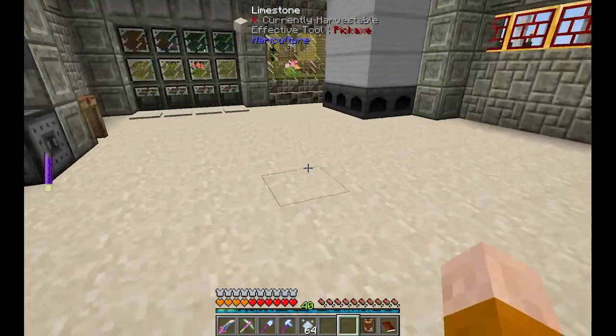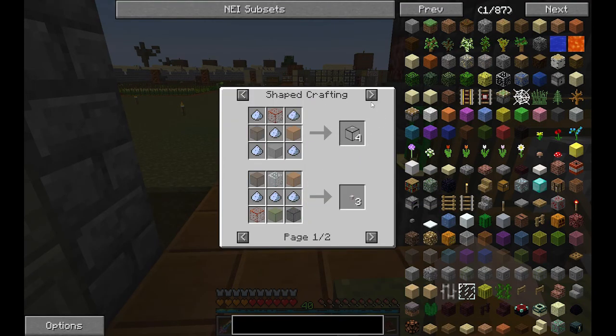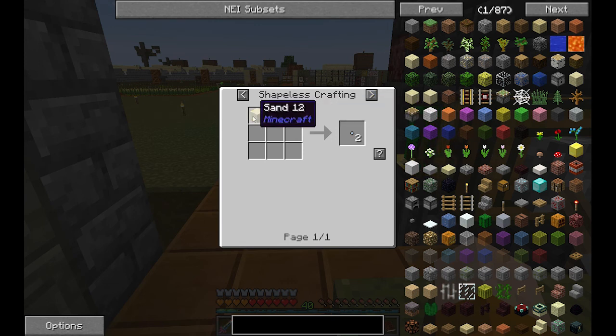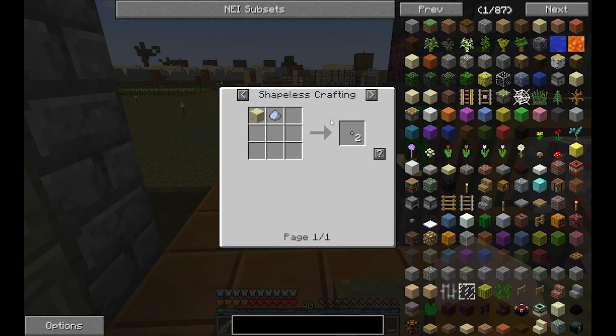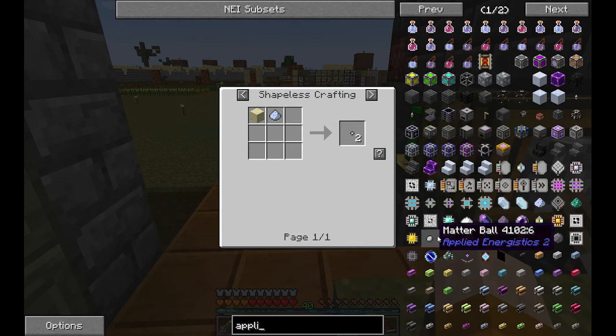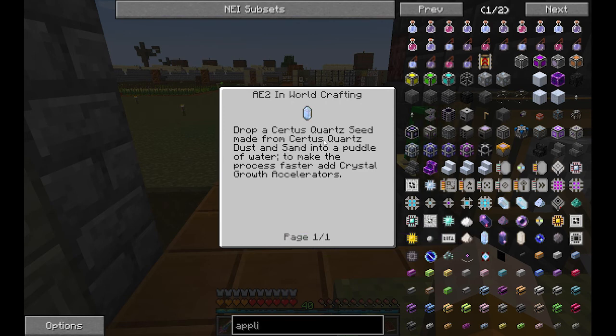With that, what you can do is craft it with sand and it gives you two Certus Quartz seeds. You need to throw them, because with this seed you can do a bunch of other stuff. That will give you — if we go to Applied Energistics here — this pure Certus Quartz crystal. Drop a Certus Quartz seed made from Certus Quartz dust and sand into a bottle of water to make the process faster at a crystal grow accelerator.